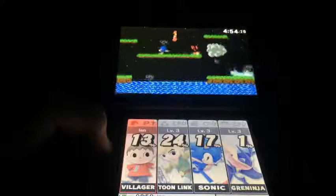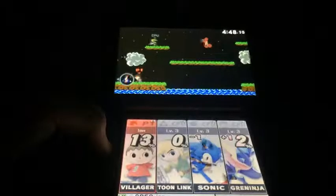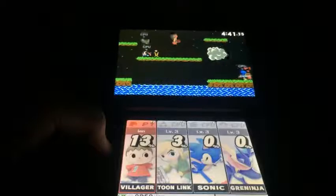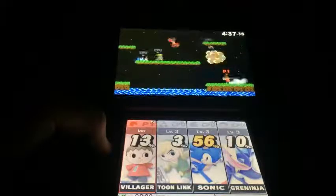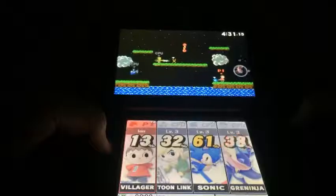There are three different variations in this stage. The first one has Green Grass, the second one has Blue Grass with different little platforms, and the third variation has Orange Grass. It's just like the original Balloon Fight games. You can see there are some clouds in this stage, just like the original games.